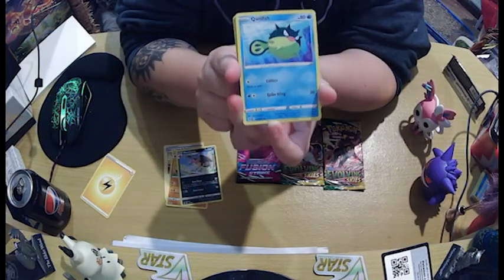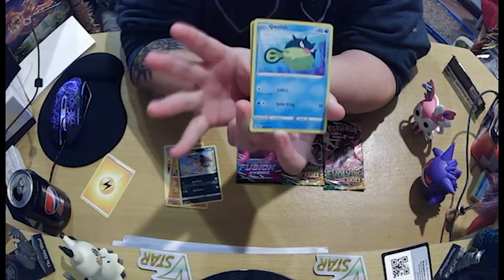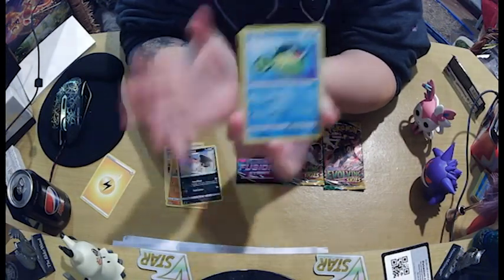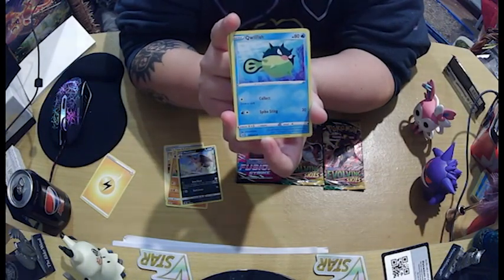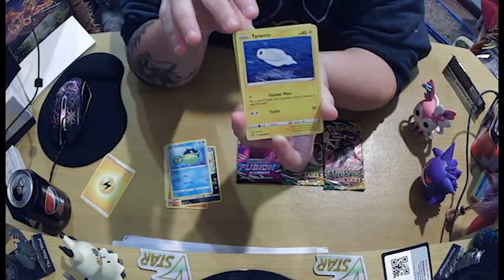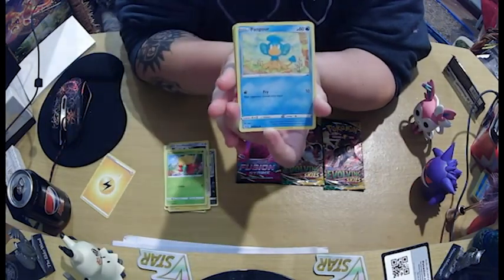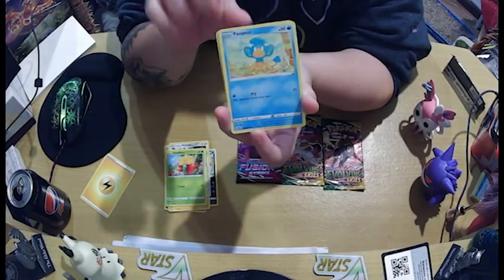So I've been playing the Arceus game and the Quilfish, or whatever it's pronounced — I really like the kind of purple tinge it's got going on. It's kind of like a new way to do it, and it's also got a second evolution which is pretty cool. Got that one, got that one, got that one. Don't have a Panpour though — I like Pansage but I don't have Panpour. Okay, happy with that.